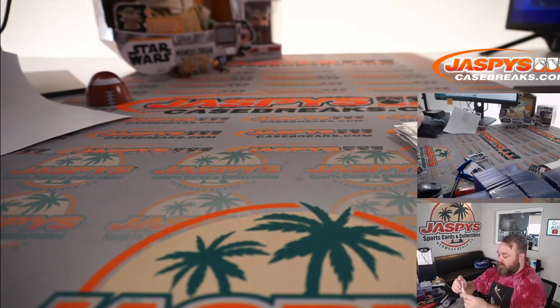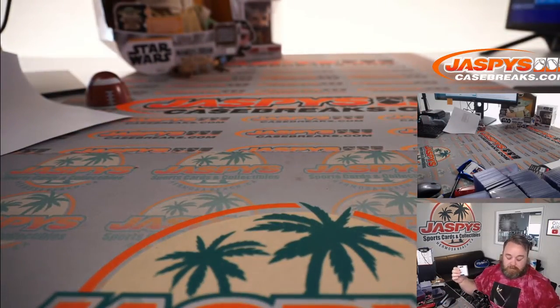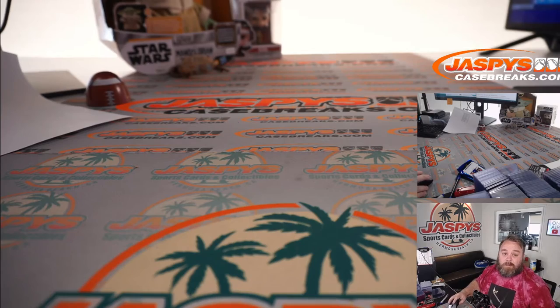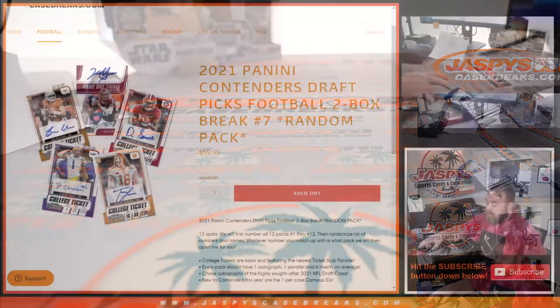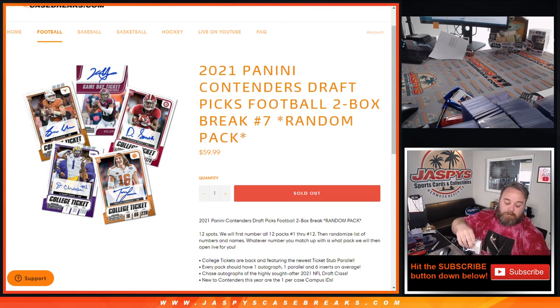The next 12-pack two-box break is in the store. That was 2021 Panini Contenders Draft Picks Football two-box break, random pack number seven from JaspiesCaseBreaks.com. I'm Sean — thanks for hanging out, guys. We'll see you next time.